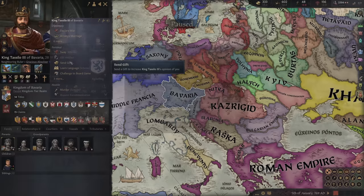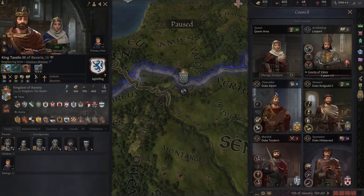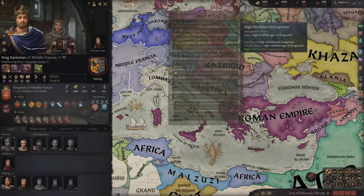I'm going to sway Bavaria rather than send a gift — we don't need much opinion. We are making a claim on Paris, although it's going to take about five years. The Pope would take an alliance — I don't think I've ever had an alliance with the Pope before. We have a diplomacy perk where we can negotiate alliances, but I've never seen that work with the Pope. We're definitely not going to do that. Right now, nobody really wants an alliance with us, which is pretty sad.